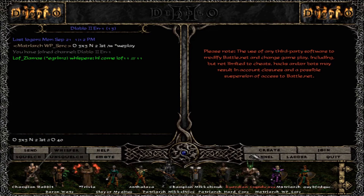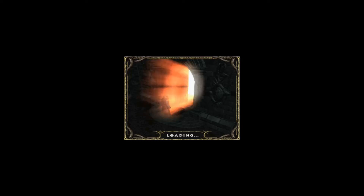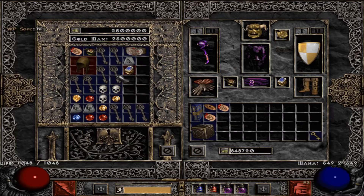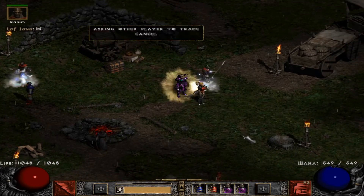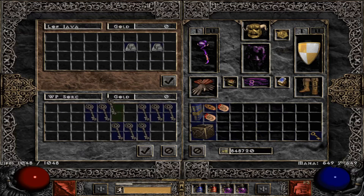Someone just wrote back and came to the game, and I easily sold the first key set for Ists. You will need 3 keys of Terror, 3 keys of Hate, and 3 keys of Destruction. This is how you easily get Ists.